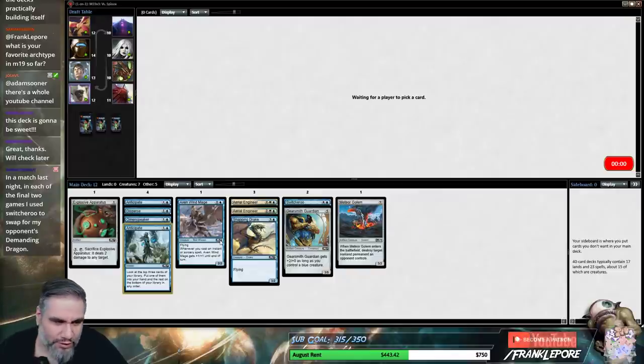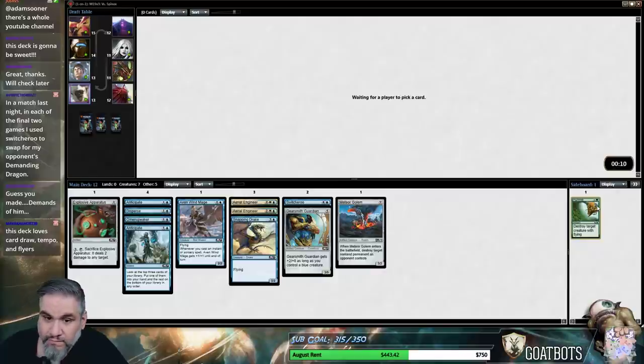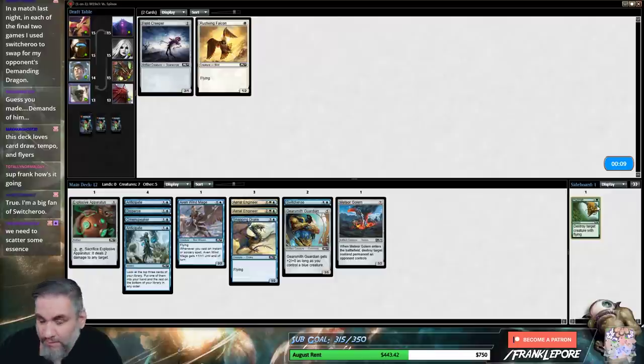Pretty much anything you swap for a Demanding Dragon is going to be worse than the dragon itself, so that's a pretty good deal. I will take a Plummet. It's funny because Luis actually posted a draft on Channel Fireball taking all of the sky scanners, and now you just can't find a sky scanner.